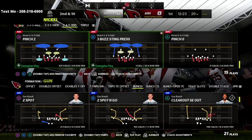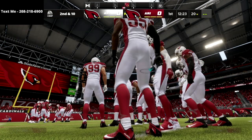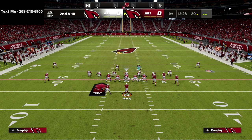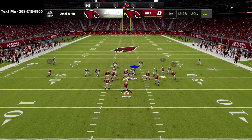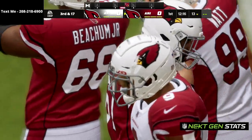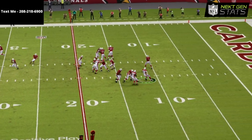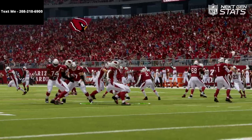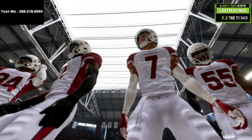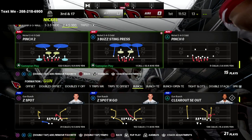We also have some heavy pressure concepts — I won't show the setup since it's covered in the defensive ebook, but this gets instant pressure even against max protect from gun bunch. The left side guy comes completely free every time. The defensive ebook breaks that down fully. Thanks for watching — if you want the defensive guide it's a one-time $15 purchase, no recurring payments, and includes the entire defense for the year. We update it free any time we find something new or a patch changes things.